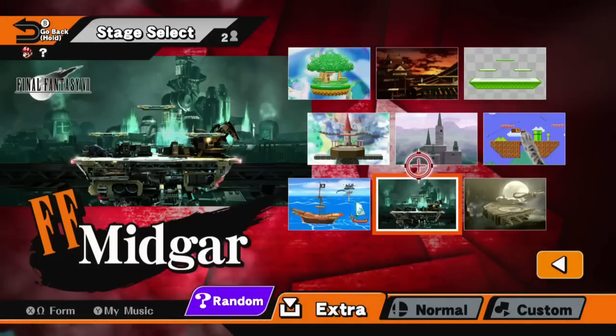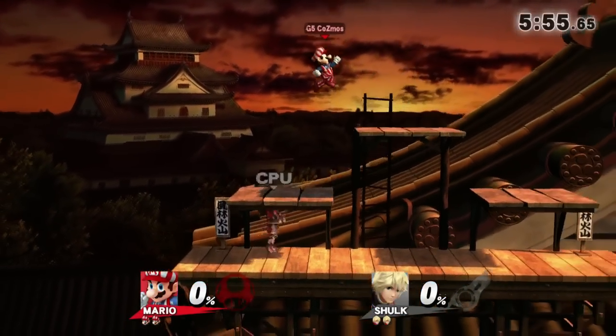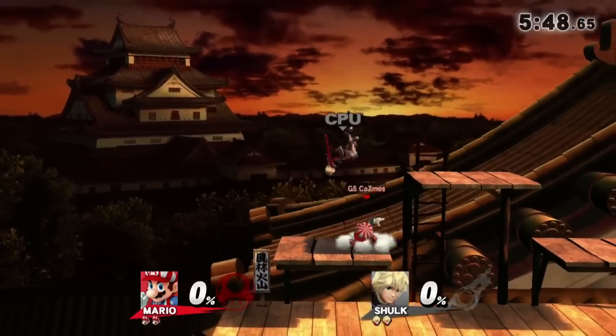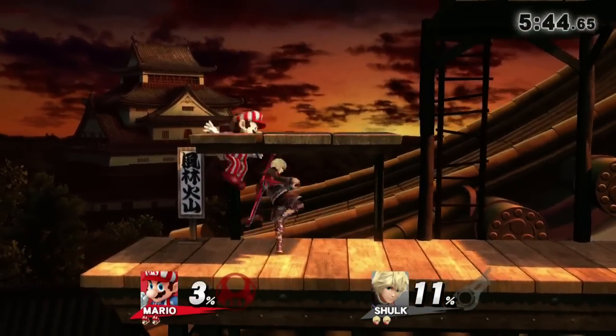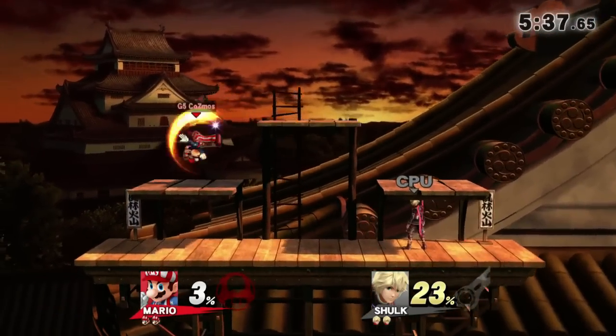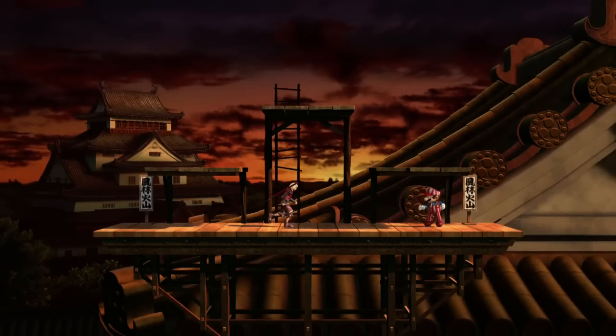The last Delta stage we have is Suzaku Castle, which is really beautiful. You get it by selecting the Omega form of the stage. The interesting thing is that the platforms appear to be Battlefield length on this one, as opposed to the Miiverse-style platforms on the others — though the blast zones are consistent across all of them. It looks exactly as if Nintendo had decided to make Suzaku Castle, Green Hill Zone, and Wii Fit Studio into Battlefield-style stages. Really nice, and you get all of these in the pack.